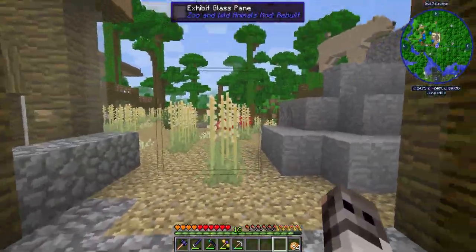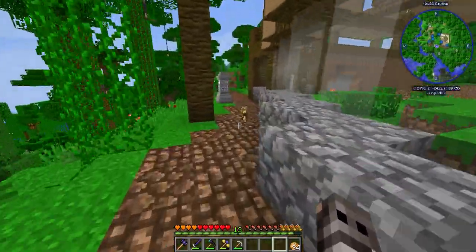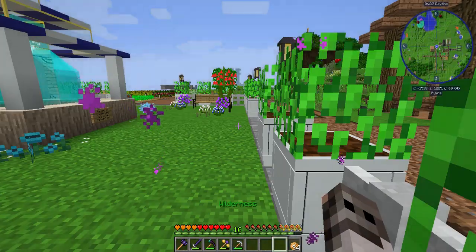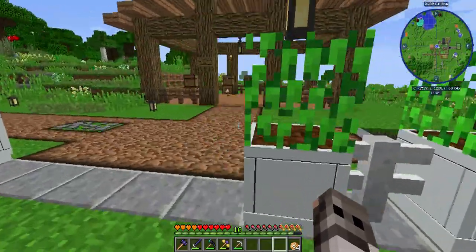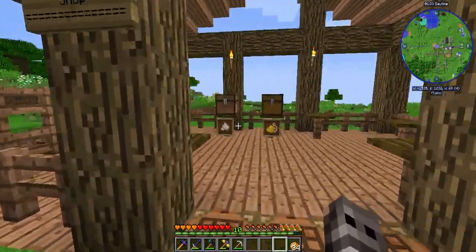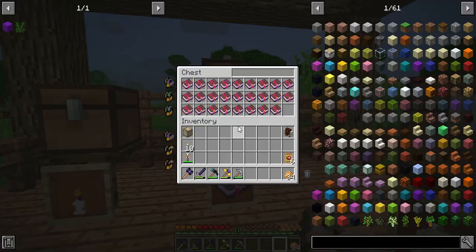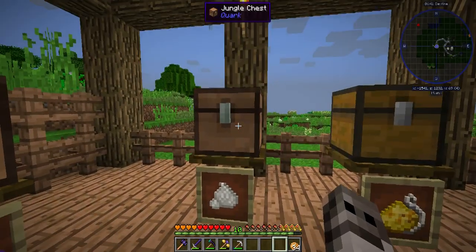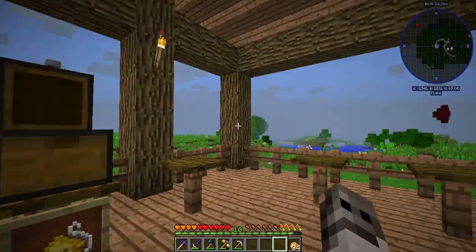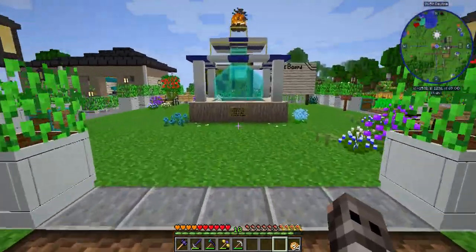The zoo is coming along really nicely. Now let's talk a bit about Keeper City. Keeper City is coming along amazingly. Here's my shop — Wizard's Wonders. I have candles, just random different enchantments, assorted tofu and soy, and bait, with room for more stuff. But I will do that at another time.